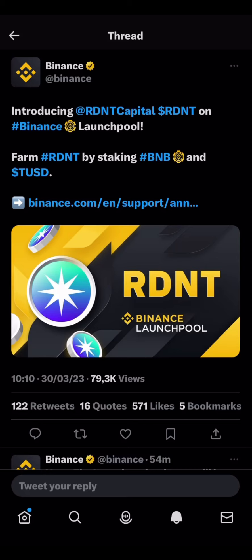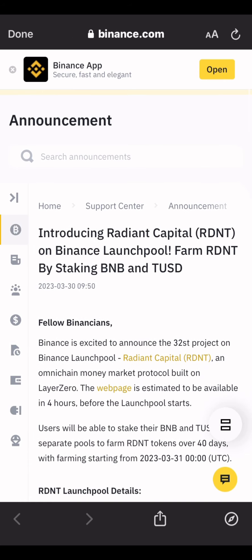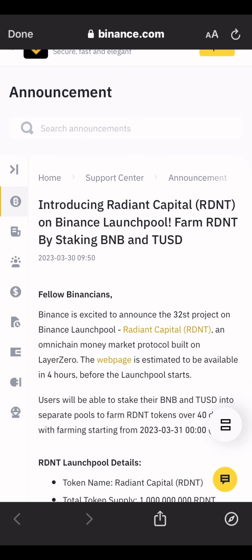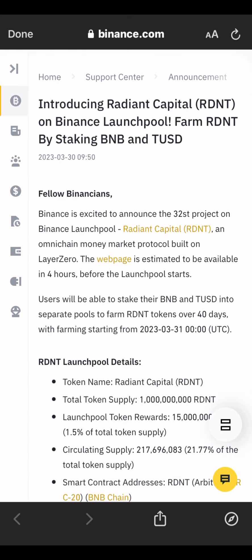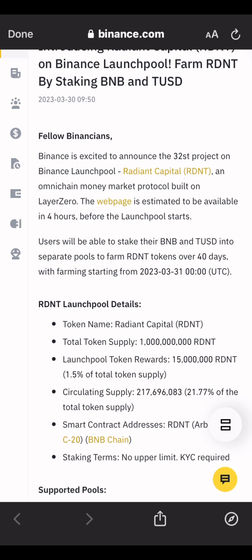Binance is launching Radiant Capital token, that's RDNT, on a launch pool. You'll be able to farm this token by staking BNB and TUSD. Introducing Radiant Capital on Binance Launchpool — farm RDNT by staking BNB and TUSD.